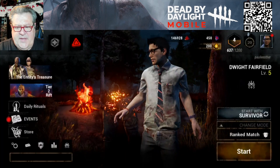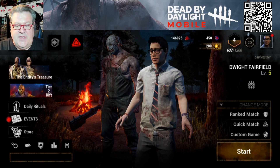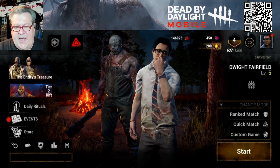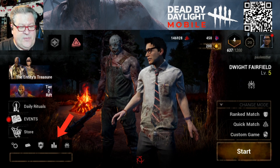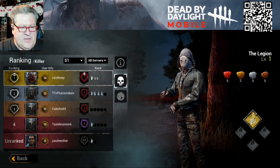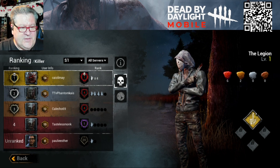So how are you going to move up in the ranks? We have three different modes: ranked match, quick match, or custom game. Custom game lets you play with friends or against bots if you want to practice, which is a cool feature. If you're going to do a ranked match to move up in the ranks, you can compete for the leaderboard — this bar graph icon shows the leaderboards.